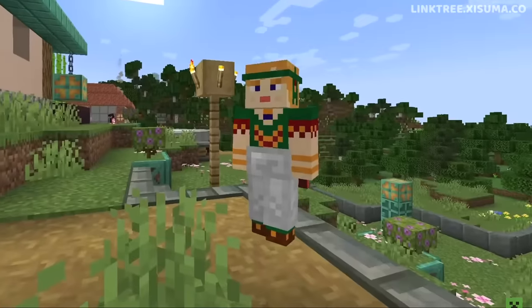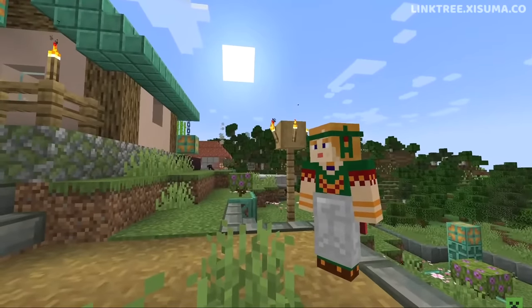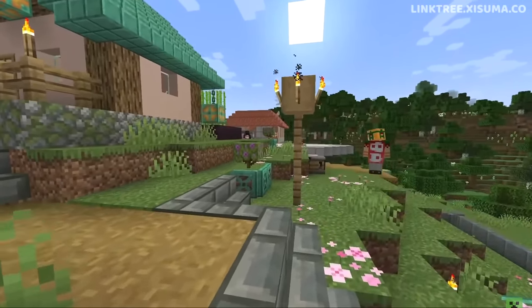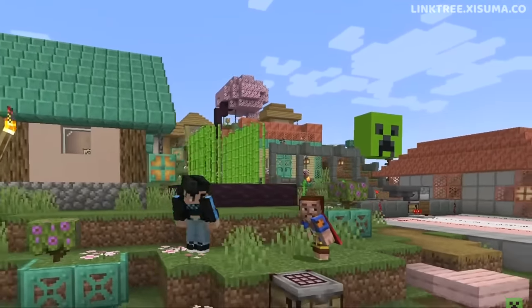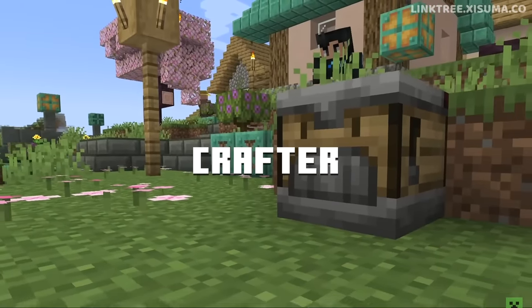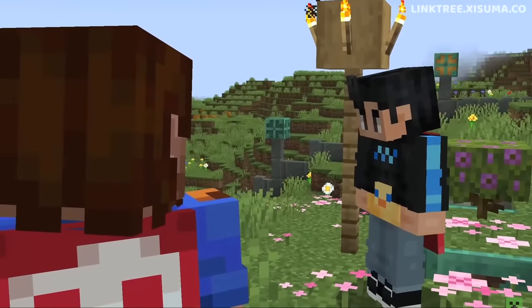Now we move on to the next feature, which is the one I am most excited for. With redstone, you can automate crafting. Yes — you're about to see what will be one of the most well-received blocks ever added to the game: the crafter, which enables automated crafting. I love how it looks like it's got a face, but of course what we're going to love more is that we can indeed automate crafting with it.